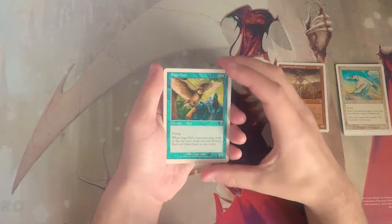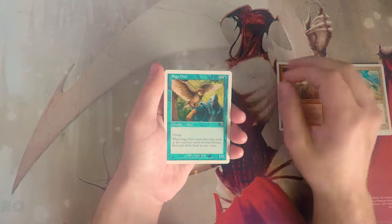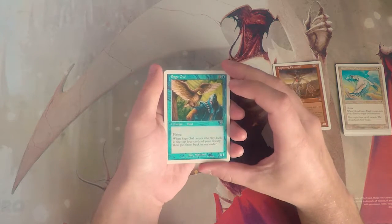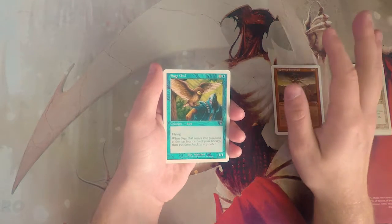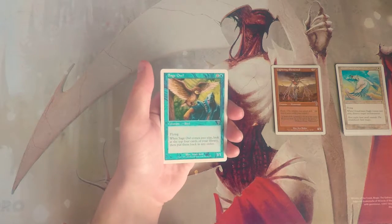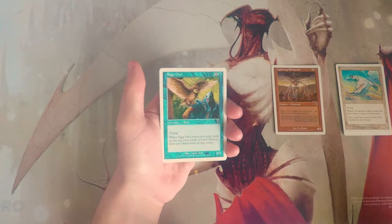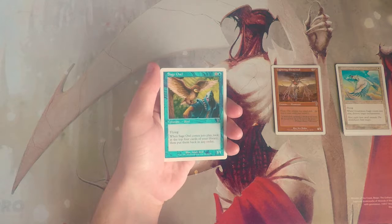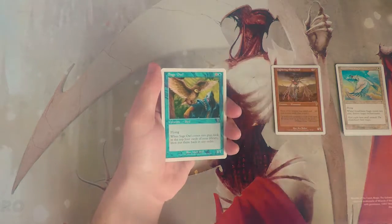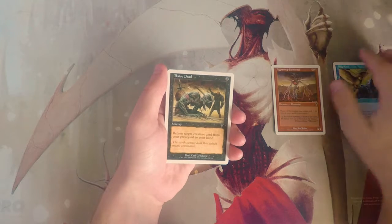Sage Owl is a 1/1 for one and a blue with flying. When it comes into play, look at the top four cards of your library and put them back in any order. It's okay but not amazing — you do get to arrange the top four in the way that most benefits you, which is fantastic. The reason it's not quite as good is you don't get to put any cards on the bottom. Something like that would be amazing, but still not a bad card. I think I like Lightning Elemental better though.